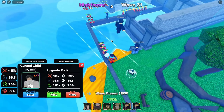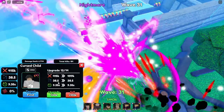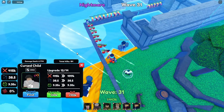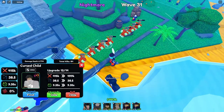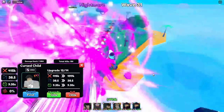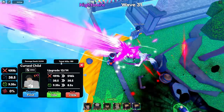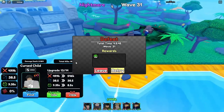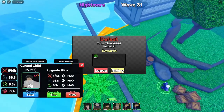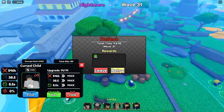Upgrade 12: 415k, 38.5 range, 9.35 second SPA with a line AOE. As you saw, he is still ground unfortunately, but he does have Rika now. Look at that — absolutely insane. Upgrade 13: 499k, 38.5 range, 9.35 second SPA — absolutely OP. We died somehow, so we're going to retry. His maxed out is 546k, 38.5 range, and an 8.5 second SPA.